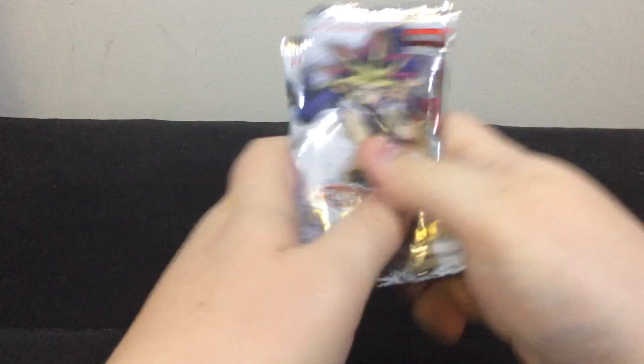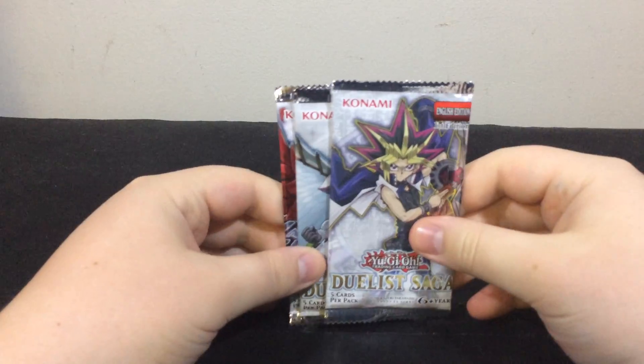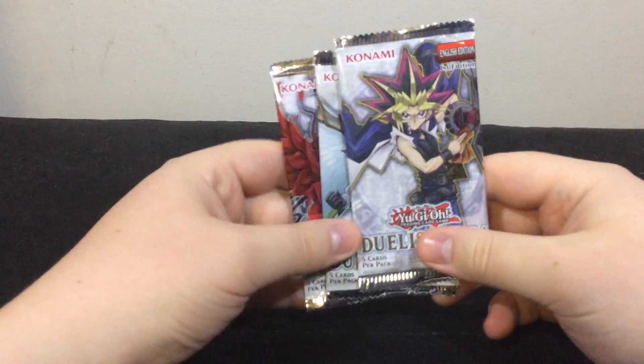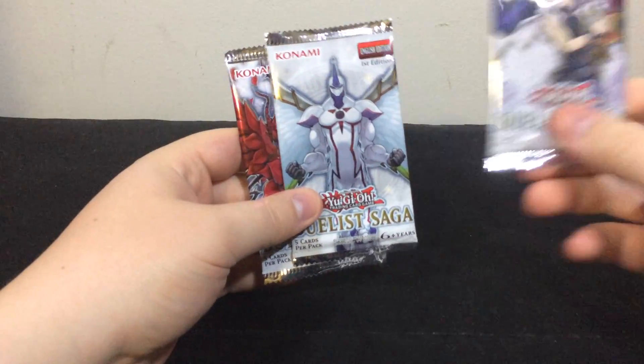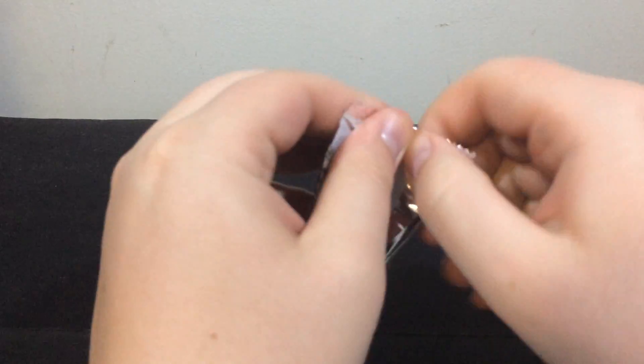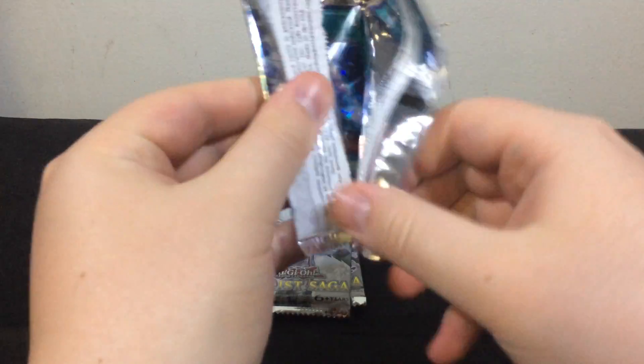Okay, so what I'm hoping to get from this is, of course, the Elemental Hero Honest Neops. So hopefully we pull that — maybe a Dark Magician, a Blue-Eyes White Dragon. Those would be nice too.